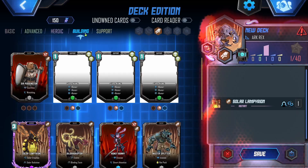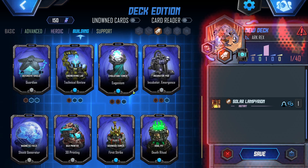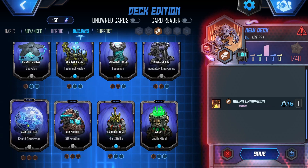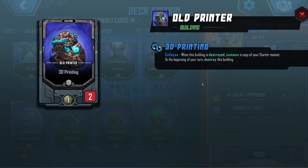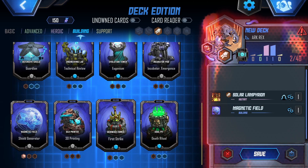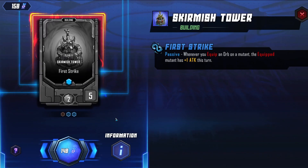We have Solar Lampyrium — we'll take that. Building. Probably another incubator pod makes sense. A Shield Drain and Raider might be nice. I don't know what all these do. That's kind of nice — you get an extra starter mutant out of it. Slash Blocker, Skirmish Tower.